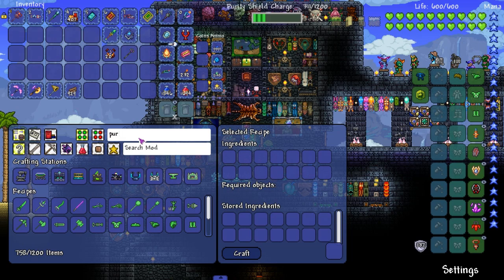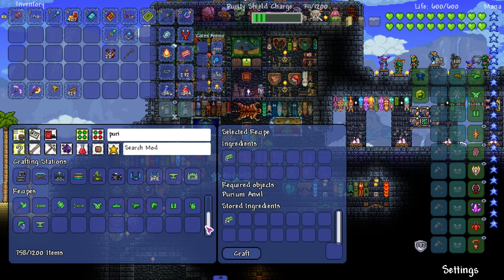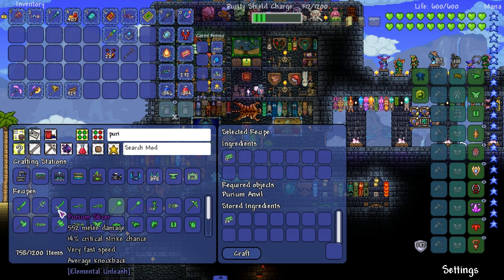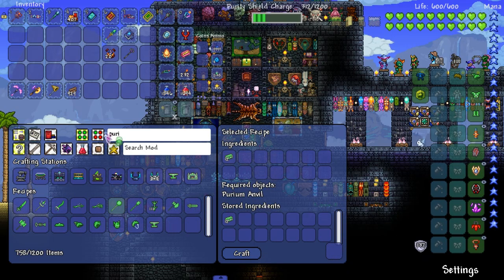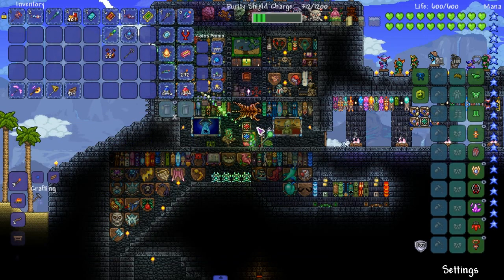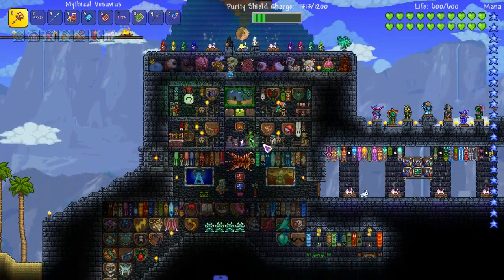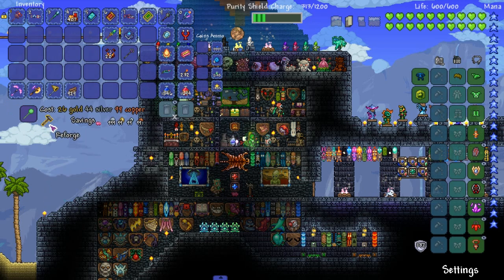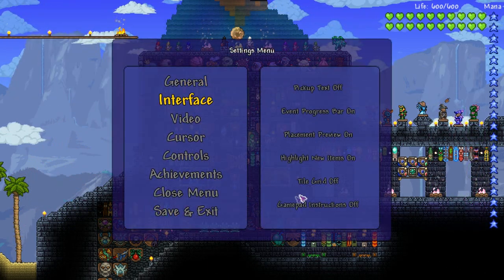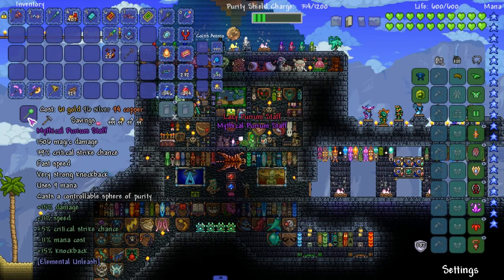Why don't I just quick stack? It always makes noise. Can I make premium weapons? I can indeed — damn, that magic staff does 1300 damage! You know I gotta make it. There's like three melee weapons and only one magic with me, come on. Perium staff casts a controllable sphere of purity — let's reforge it. I turned off the reforge thing, hold up. Lazy mythical, perfect.